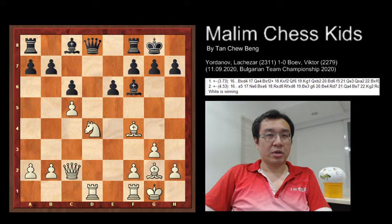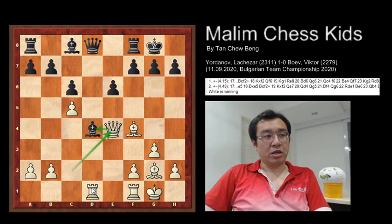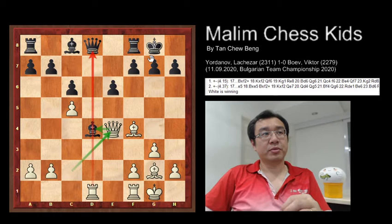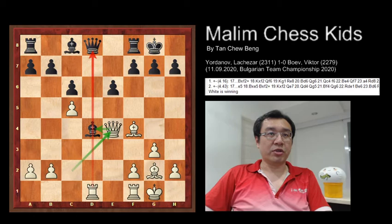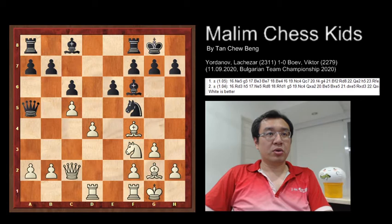The knight can capture the knight, and after bishop captures the knight, knight to d4 attacks the bishop. If the bishop moves away, the rook can capture the queen, winning it. So in the actual game, after rook a to d1, black plays queen to a5 to avoid the pin.